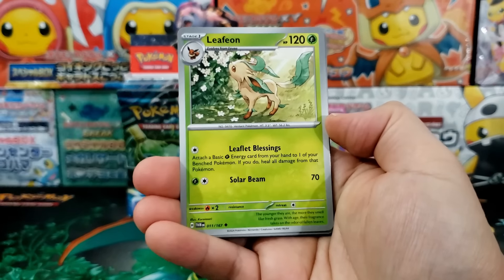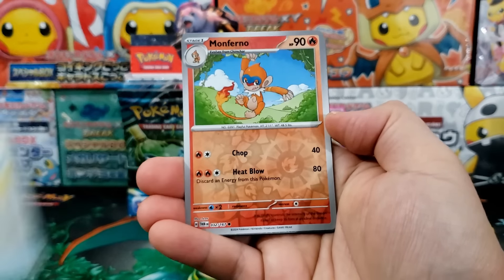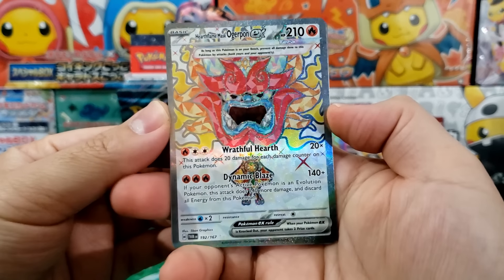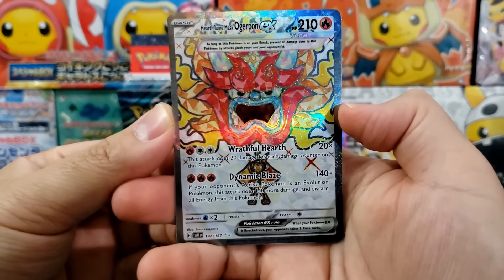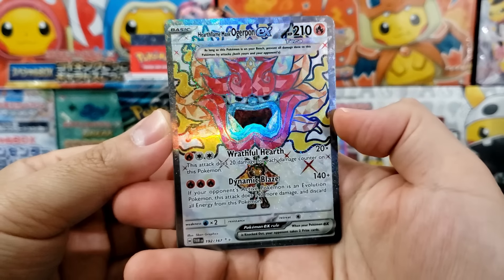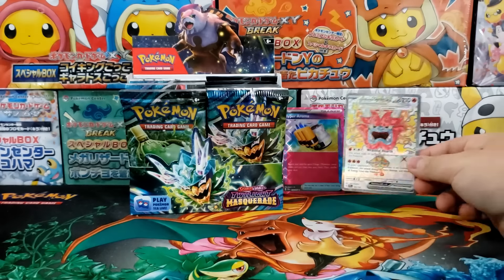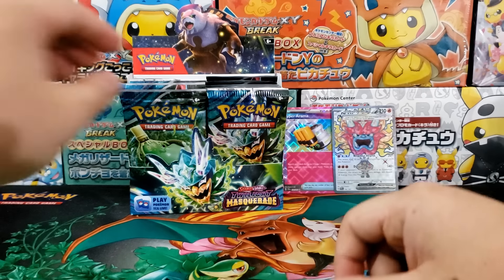I think the big chase illustration rare is probably going to be the Greninja. There's one of the Ogerpon full art cards — the special illustration rare is of a very similar design. They almost look like extended versions of the full art, so we're going to add that to the giveaway.